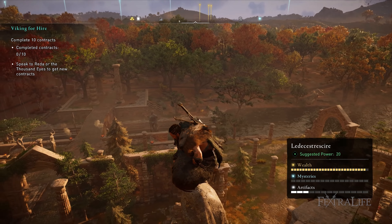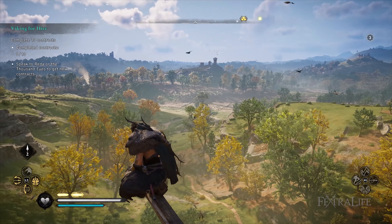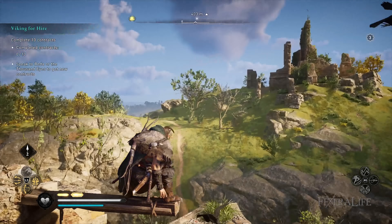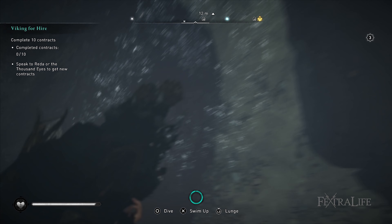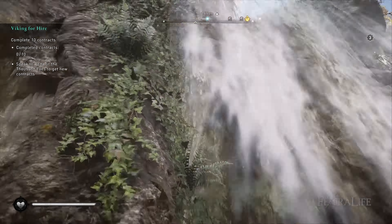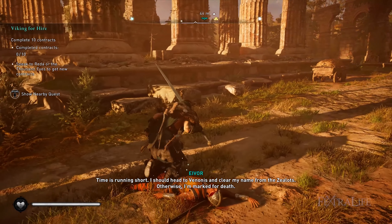There can be no question that Ubisoft has done an outstanding job in the audio-visual department with Origins and Odyssey, and this also holds true for Valhalla. Valhalla is simply breathtaking to look at and, despite what many have said about Ghost of Tsushima, manages to hang in there against tough competition — particularly when it comes to water effects, which are hands down some of the best in gaming today. It may be challenging to get 60fps at higher resolutions; I was barely able to get 60fps on a 2080 Ti at 4K on Ultra, and it dipped below that rather frequently. Note that I was playing before the day one patch arrived.